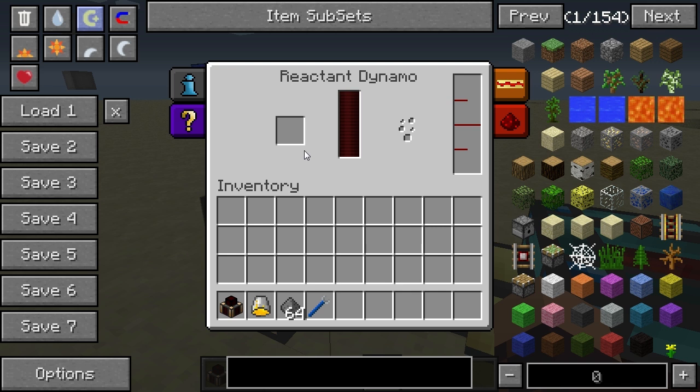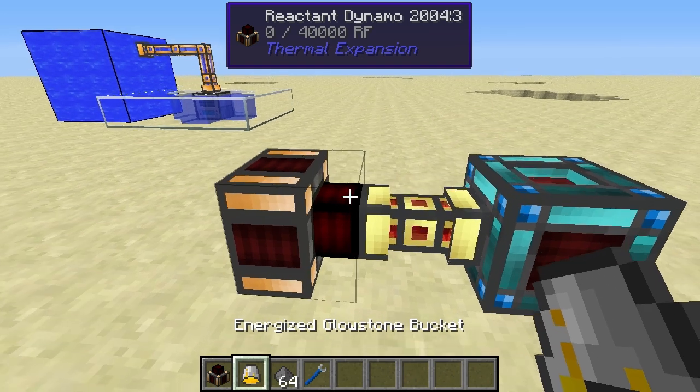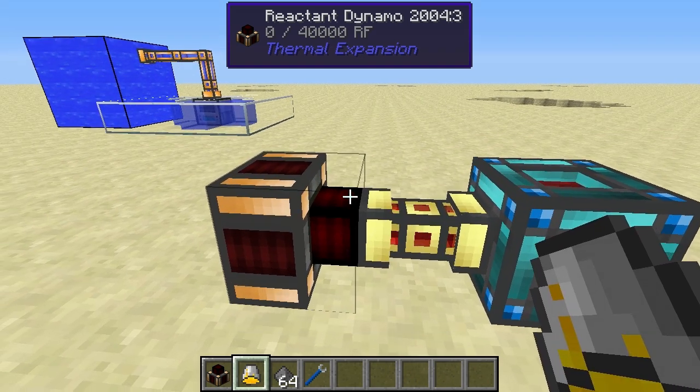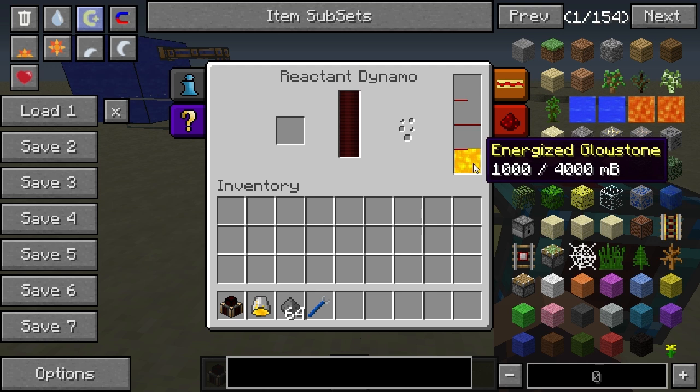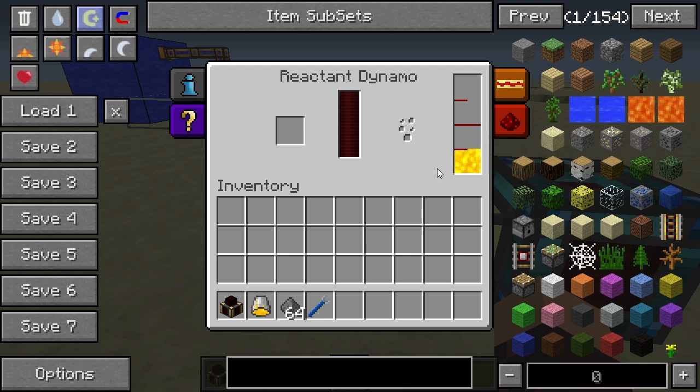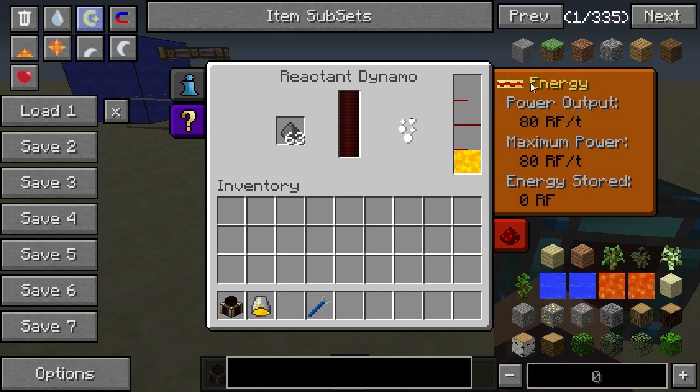It took me a while to figure out which fuel and items go in here, but I finally did. Basically what you need is some energized glowstone — you pour that in as the fuel. For the reactant to work with that, what I found is that gunpowder works, so you can put some gunpowder in there and it will start working.